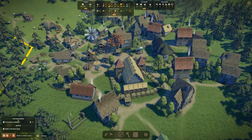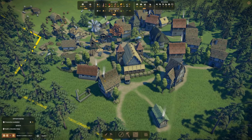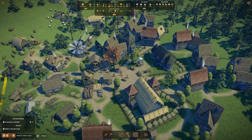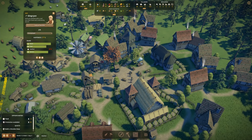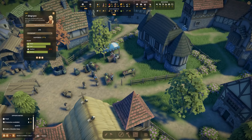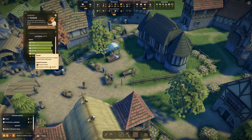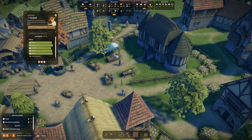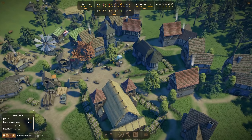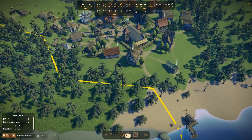Up to this point, promotions were only available up to the commoner, and I would like to focus on citizens now — the next higher tier of people we can have in the village. Let's look at my people — the commoner has almost everything except entertainment. Entertainment is the missing requirement, and once fulfilled we can promote them to citizens.